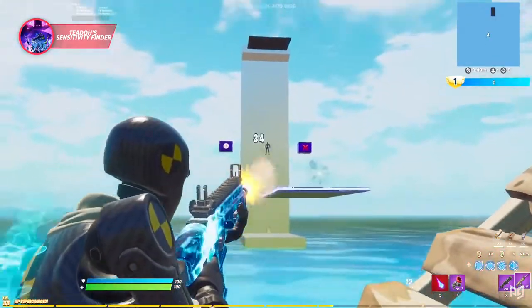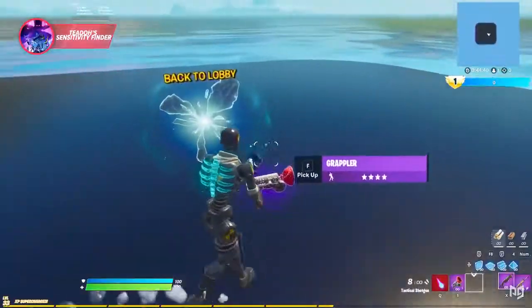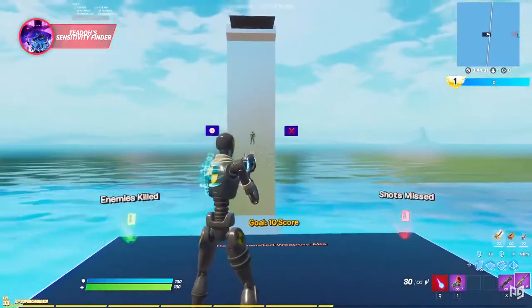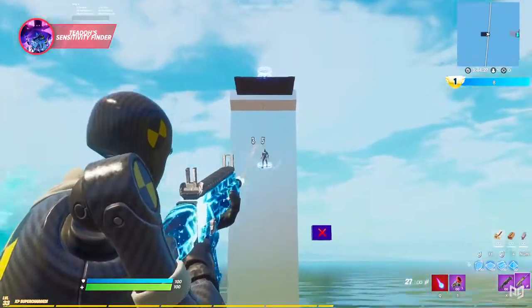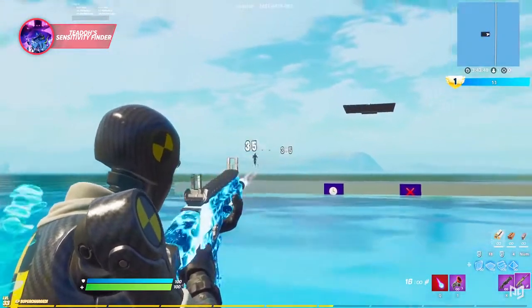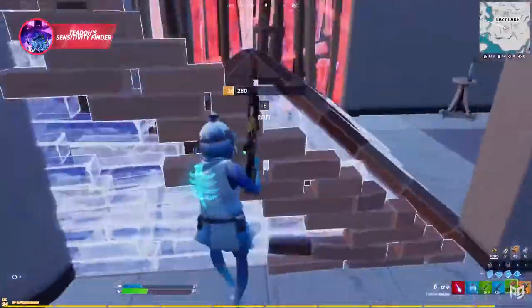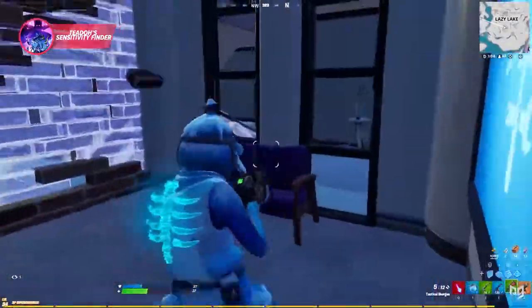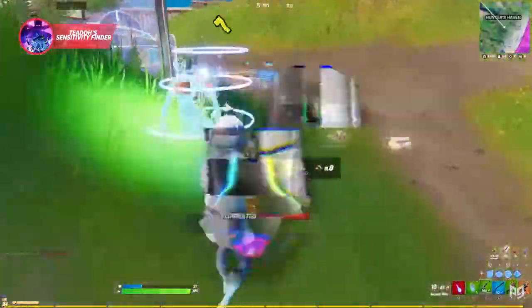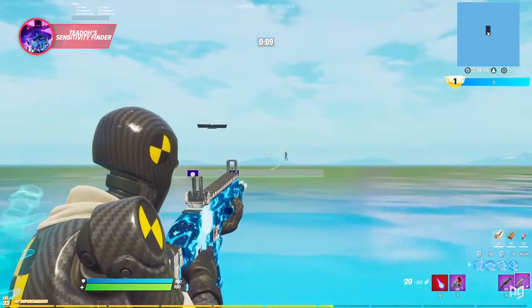Increase or decrease sensitivity in small increments and test again until it feels natural. Once happy with your aim, press the glow button to go back to the lobby and into the free building portal, where you can test how your sensitivity feels with building. Try to box up instantly without it feeling too unnatural or slow. Then head into the ADS portals — there's a timer challenge to gauge whether a new sensitivity is better or worse than your last, with a target score for each portal.